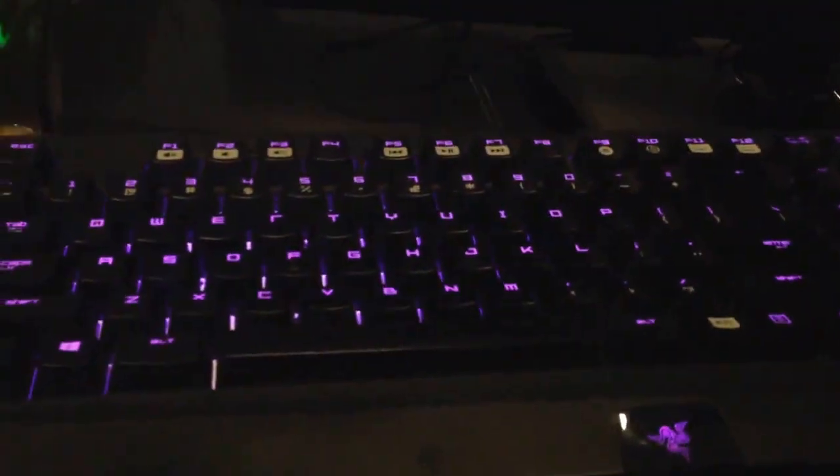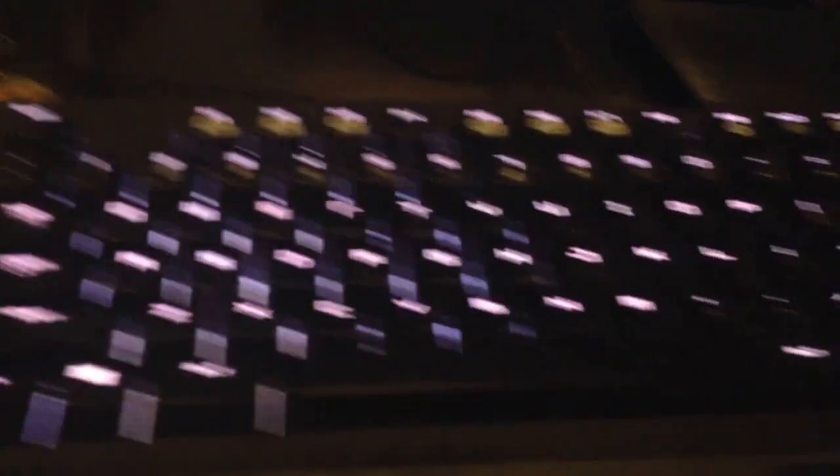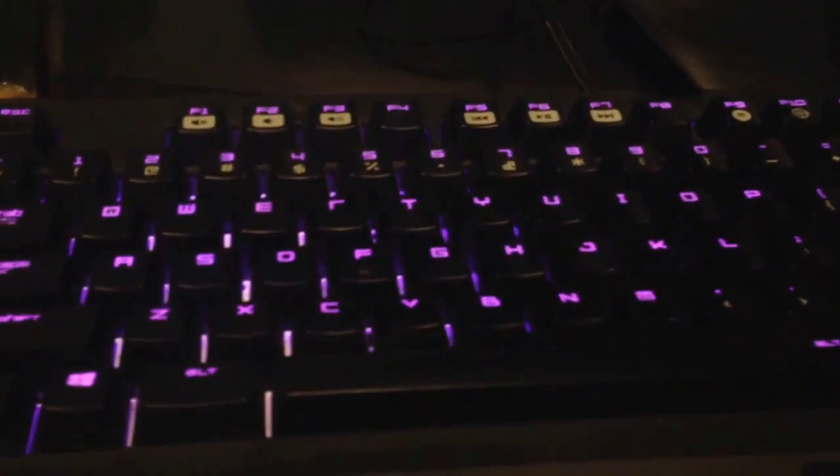The Razer BlackWidow Chroma — I think a few of my friends have it, but that's my Razer headset. So this is breathing: you can have two different colors, it'll breathe in with one and then out with something else, like purple. You can change up the colors. This is custom — what I like to have. It's all orange; I don't know why I'm into orange right now. And then WASD is red, just in case I forget — not forgetting anytime soon, it's just a little joke.